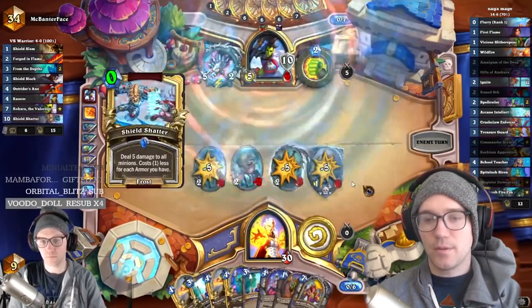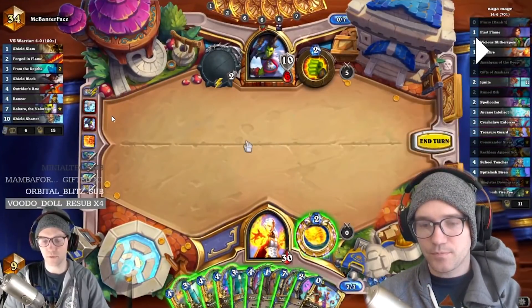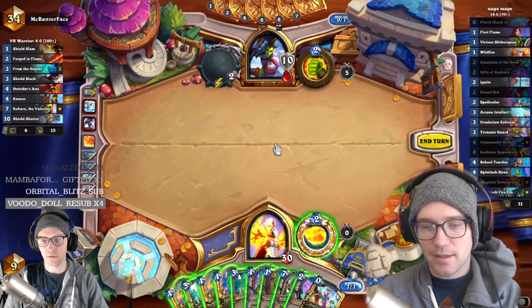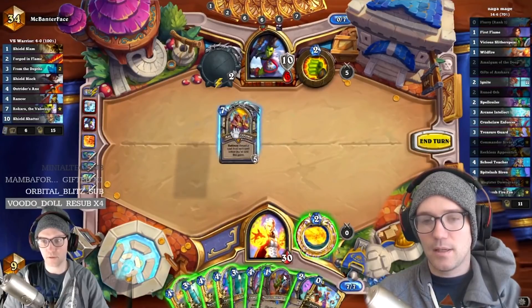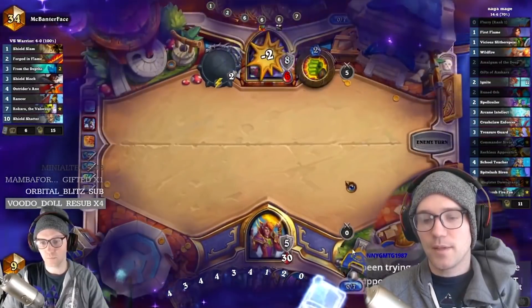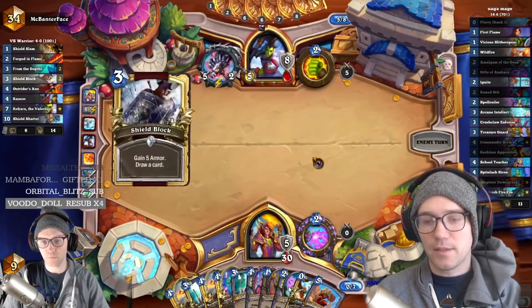We get the Shield Shatter out. We could have committed more resources to board, but that would just get more stuff killed. About now I could go Naga again, but it's a little awkward — if we go Naga this Bingo Arcane we don't have the follow-up, and our hands are really awkward. On top of that, getting Magister down starts getting those really upgraded pings in. If he plays something like Nelly next turn, we have Reckless Apprentices. So I just take another slow turn — especially in a Warrior matchup, we have plenty of health and we're not in a rush.